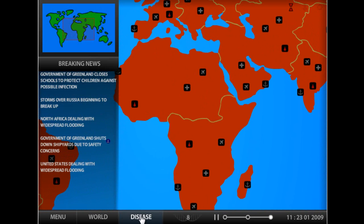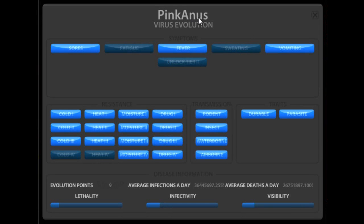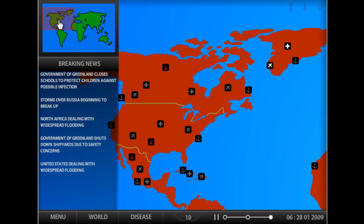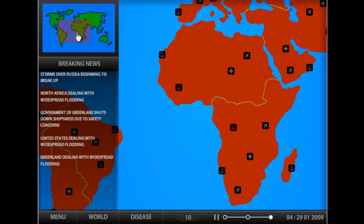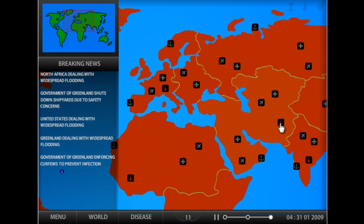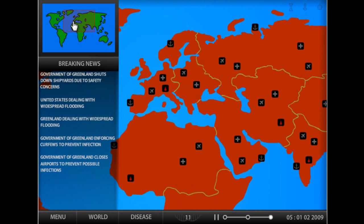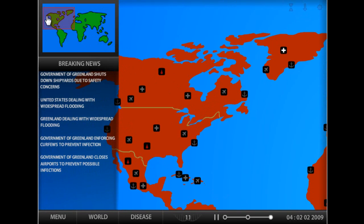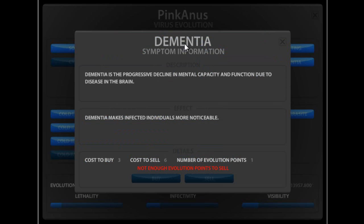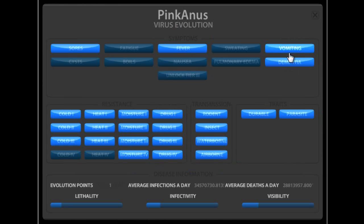We've got a lot more stuff. We'll need 10 evolution points to unlock the second level of symptoms. We're on tier 2 now, so we got Dementia. We're going to start messing people up now. The population - not enough. Five billion people dead. In that amount of time I was just talking, four billion people died. That's crazy.